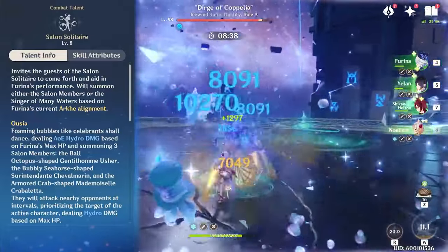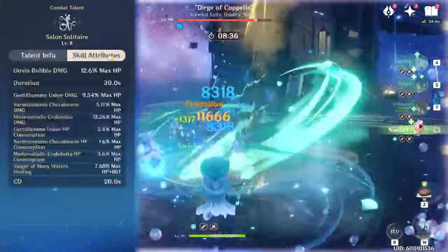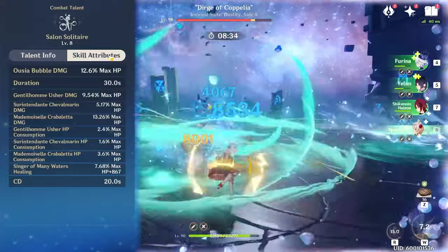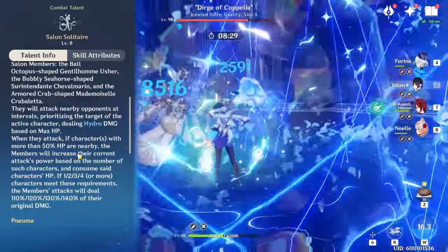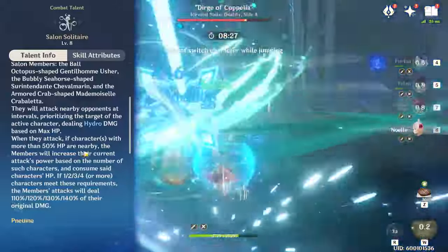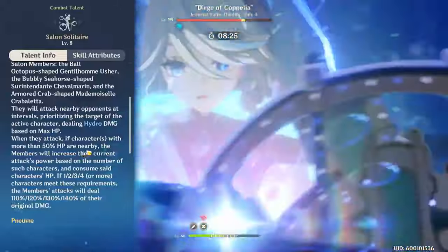The core of her kit is going to come from her elemental skill, which has a 20 second cooldown and a 30 second duration. It summons three adds, and these three adds will attack nearby opponents at unique intervals, prioritizing the active character's target and doing Hydro damage based on Furina's own max HP.